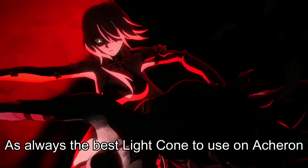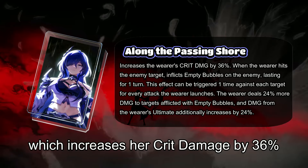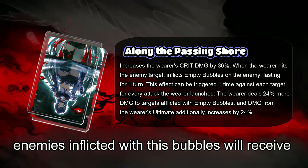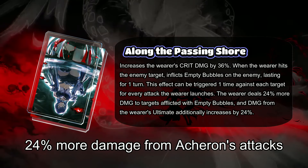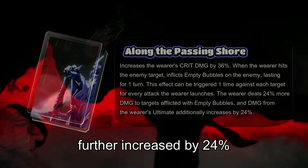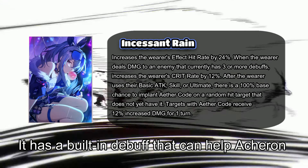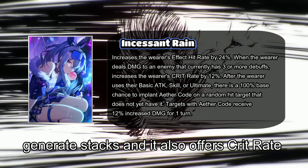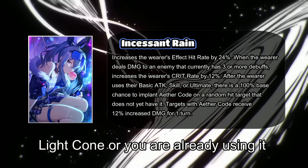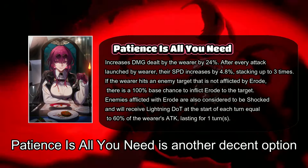As always, the best light cone for Acheron is her signature, Along the Passing Shore, which increases her crit damage by 36%. When she hits an enemy, she inflicts them with empty bubbles for one turn — enemies with this debuff receive 24% more damage from Acheron's attacks, and damage from her ultimate is further increased by 24%. As an alternative 5-star light cone, we can use Silver Wolf's signature Incessant Rain, which has a built-in debuff that helps Acheron generate stacks and also offers crit rate and bonus damage. If unavailable, Welt's signature light cone from the shop, Patience Is All You Need, is another decent option.